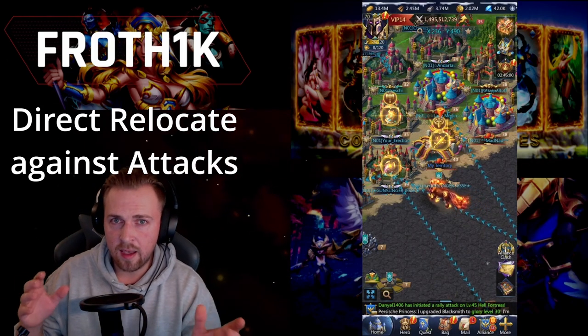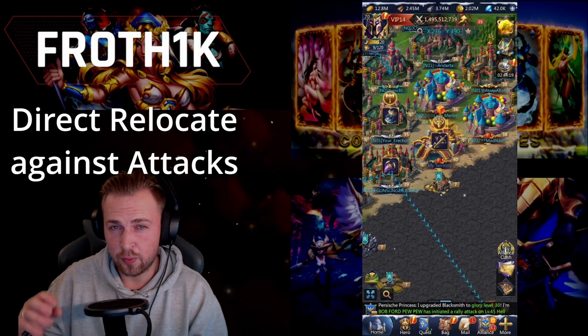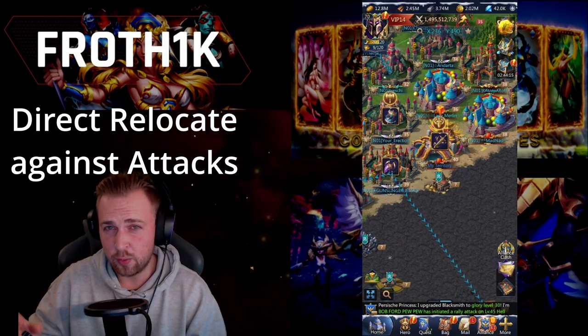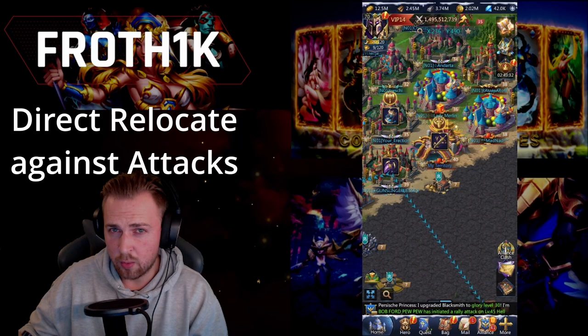Direct ports against attacks. If you are attacked, it's advisable to use a direct relocate rather than a random relocator, because with a random relocator the enemy's troops will hit you instantly. For a direct relocate, it doesn't matter if you still have troops on their way.